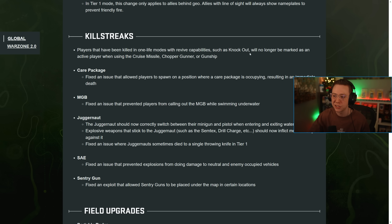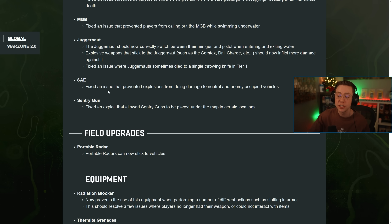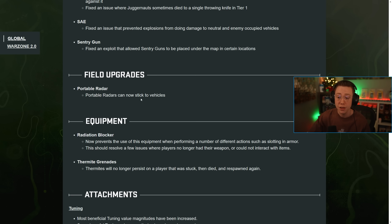For killstreaks: players killed in one-life modes with revive capabilities such as Knockout will no longer be marked as a Care Package. They fixed an issue allowing players to spawn where a Care Package was occupying. The MGB fix prevents you from calling it in underwater. The Juggernaut should now correctly switch between the mini gun and pistol, explosive weapons that stick to it should inflict more damage, and they fixed an issue where the Juggernaut sometimes died to a single throwing knife in Tier One. For the SAE, they fixed explosions not doing damage, and for the Sentry, fixed an exploit allowing it to be placed under the map.